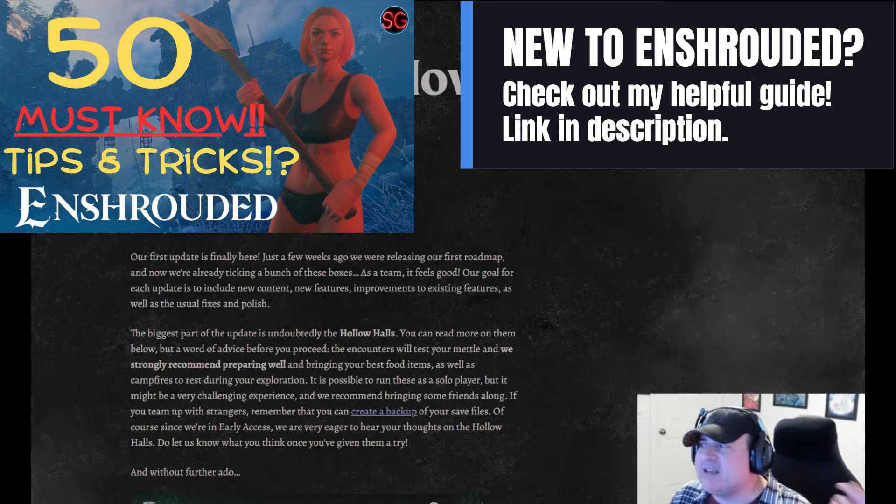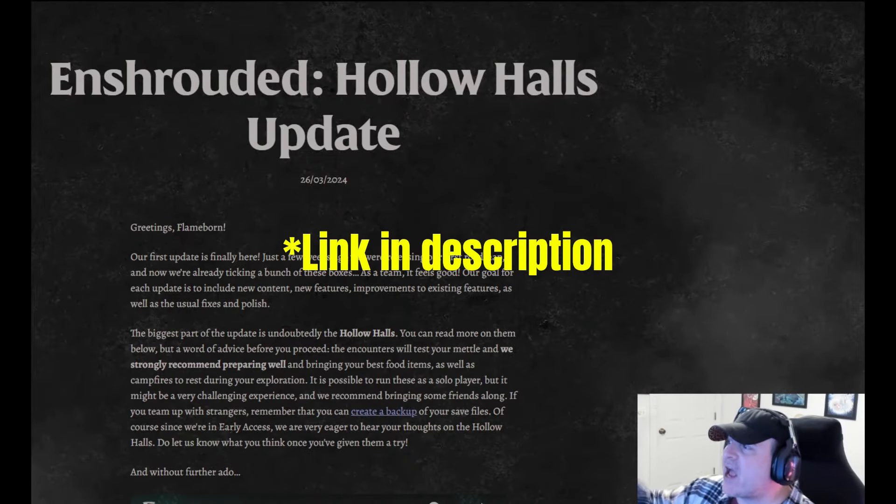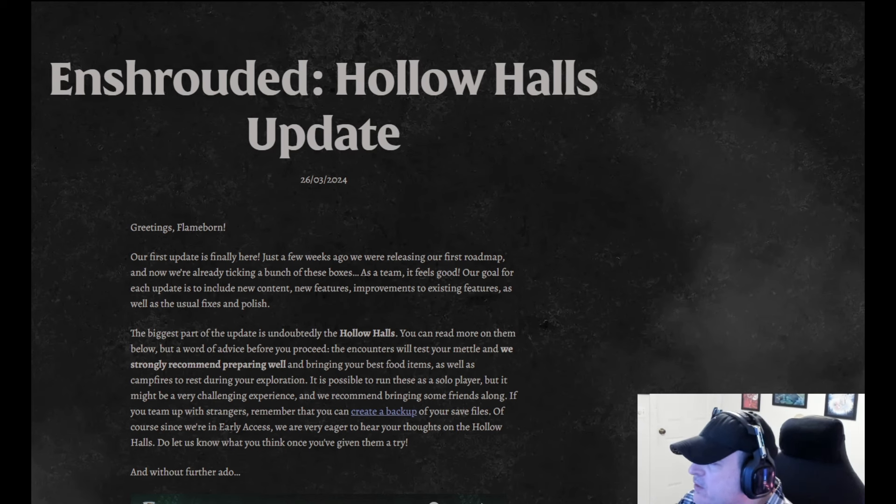The Hollow Halls update is here. This is directly from the Enshrouded website — Hollow Halls update, March 26, 2024. Our first update is finally here. Just a few weeks ago we were releasing our first roadmap, and now we're already ticking a bunch of those boxes. Our goal for each update is to include new content, new features, improvements to existing features, as well as the usual fixes and polish. The biggest part of the update is undoubtedly the Hollow Halls. The encounters will test your mettle — we strongly recommend preparing well and bringing your best food items, as well as campfires to rest during exploration. It is possible to run these as a solo player, but it might be a very challenging experience, and we recommend bringing some friends along.